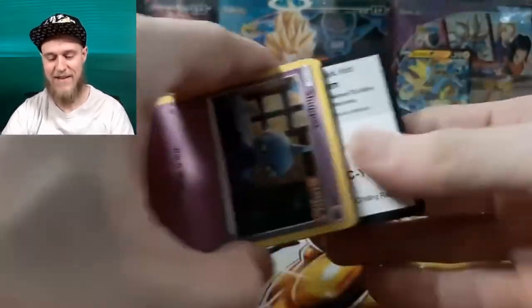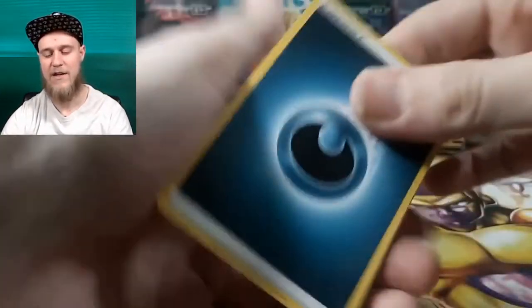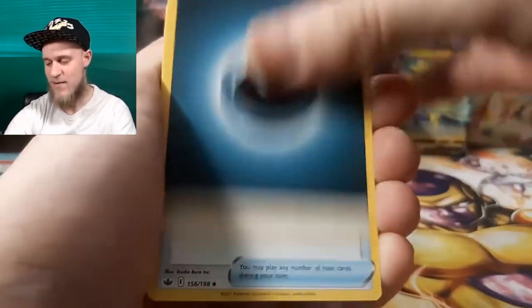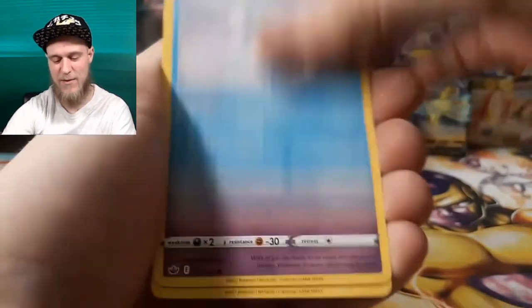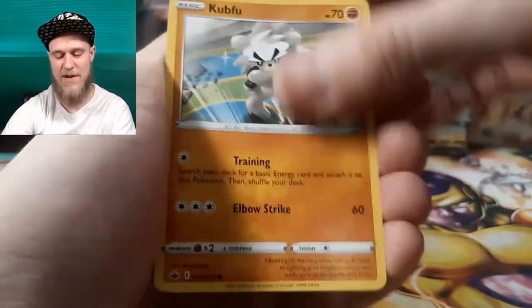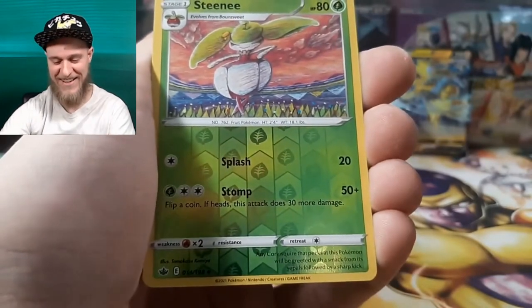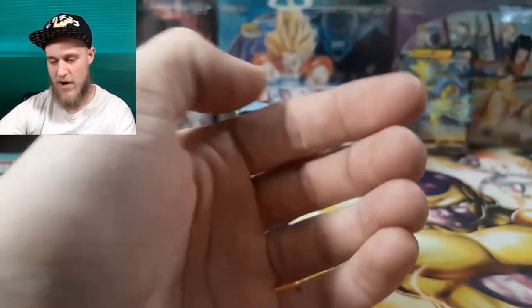All the alternate arts are very, very amazing. If I'm going to be picky, the alternate art Galarian Zapdos is probably my least favorite — it's just him running up a wall and I feel like they could have done something a little better with that. But that's just my opinion. We got the reverse Steenee and then a regular rare Slurpuff. Not too bad.